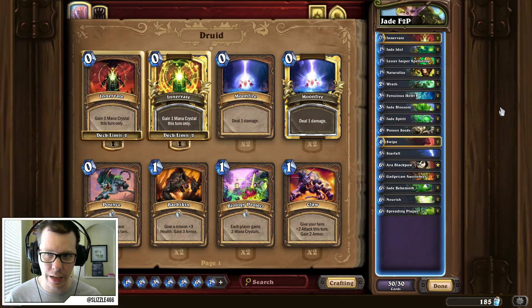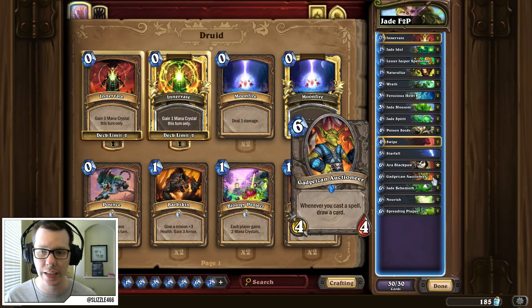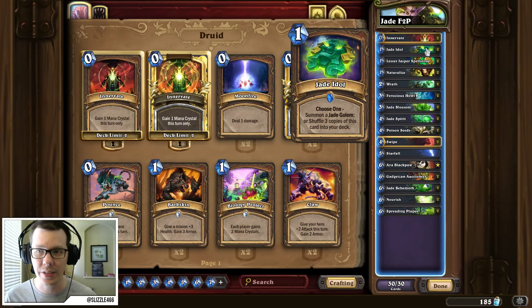The only legendary that we're running in this list is Aya Blackpaw. It's a powerhouse of a card. It's a good card to craft because you can also use it in Even Shaman, and you'll notice that we're not running any epics in this build. So we're not running Ultimate Infestation, we're not running Branching Paths, so to simulate the draw effect, we're using Gadgetzan Auctioneers and Innervate. That helps us cycle through the deck faster, and Jade Idols are also really good to help you cycle.